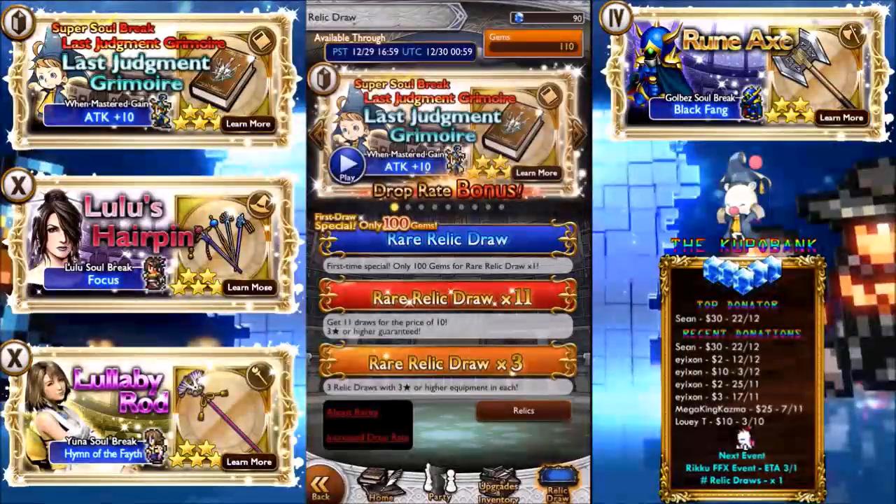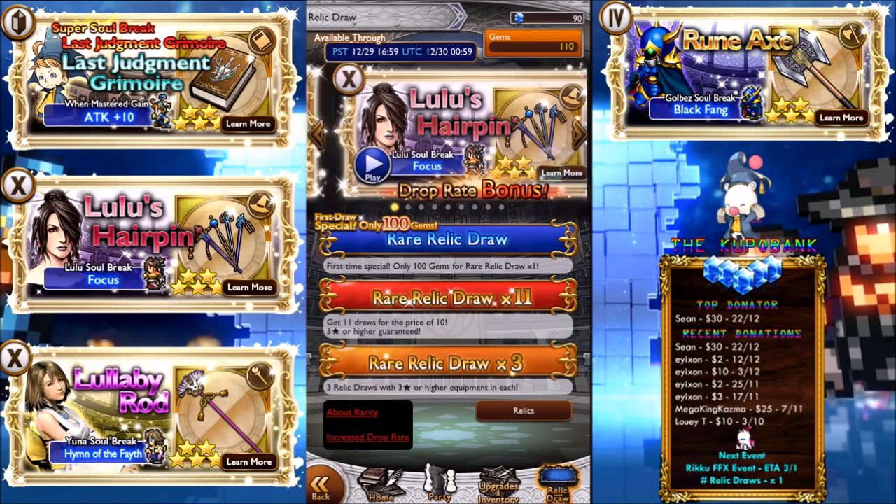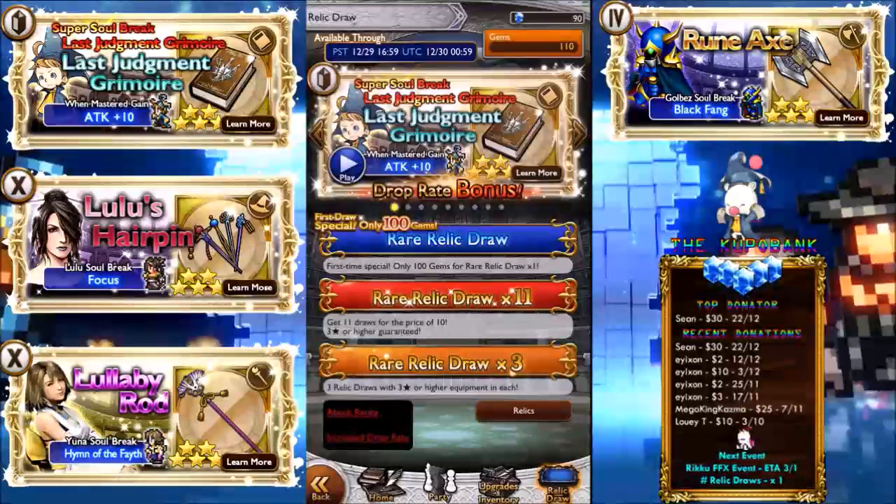Welcome guys to Phase 4 of the Final Fantasy Record Keeper — I keep forgetting — Battle of Memories event. This one has Tyro's Super Soul Break, so let's get to it.